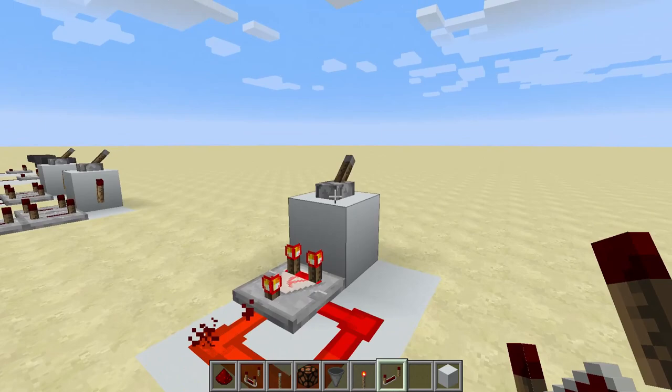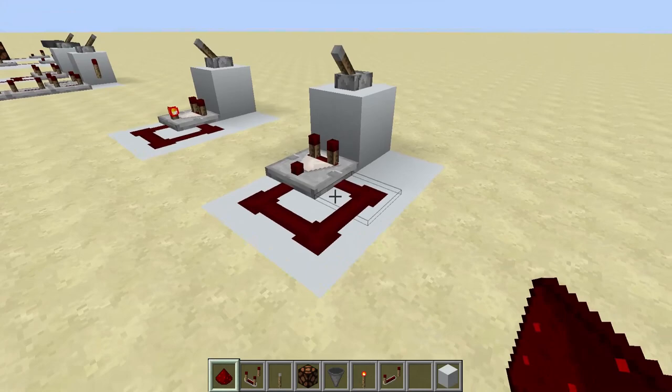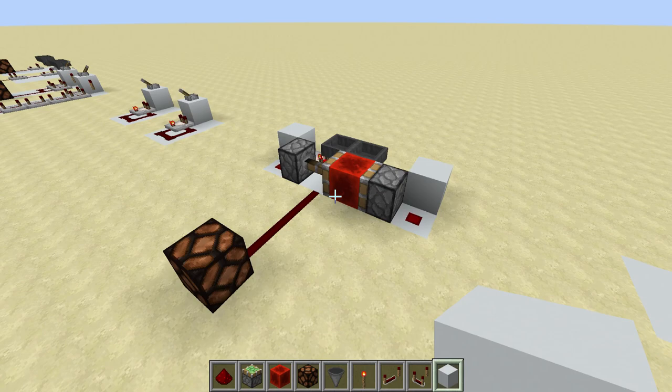So how do we make this? We're going to start with this system here. We put a lever on top to power the block, a comparator going like this, and some redstone dust going around like that. We also need to put the comparator into subtraction mode, and then when we turn it on, there goes our clock. Very quick and quite useful for things like dispensers if you're dispensing lots of bone meal or arrows or something like that.